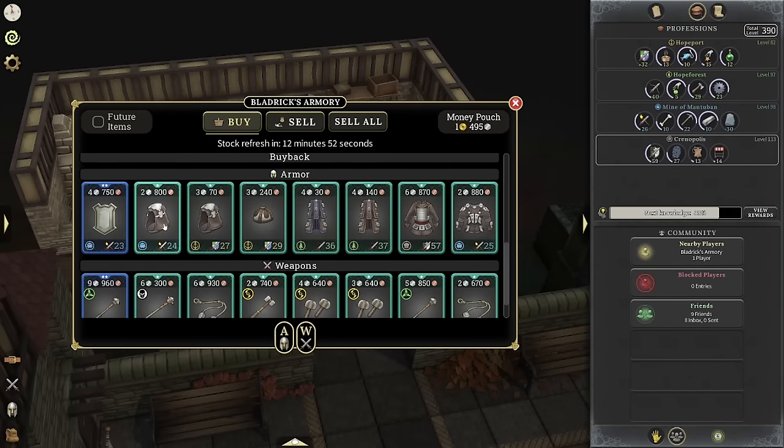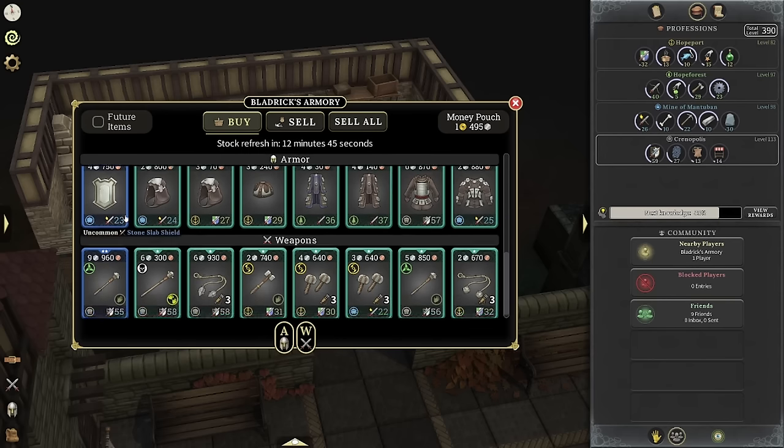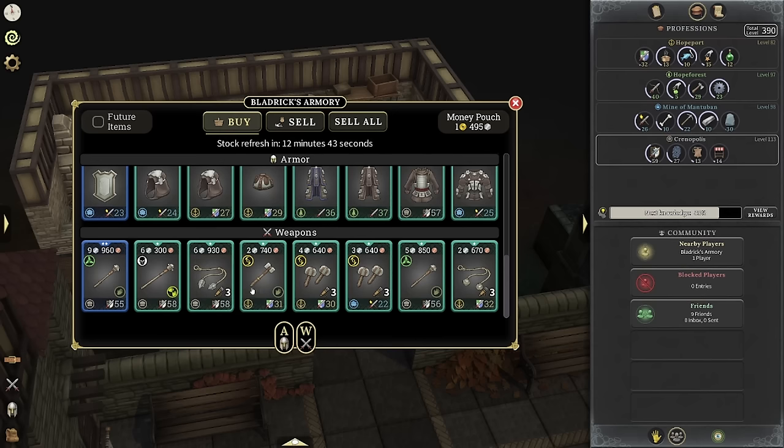They actually have stuff you can buy as well. The stock refreshes every once in a while — you can see that in the top middle. It refreshes in 12 minutes for me. And you can see the armor and weapons that are available. Some of this stuff is actually high level and has a chance to be pretty good.